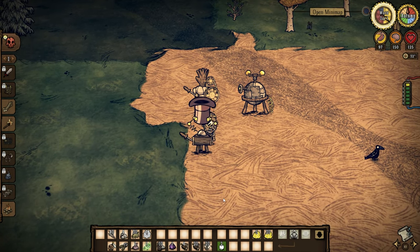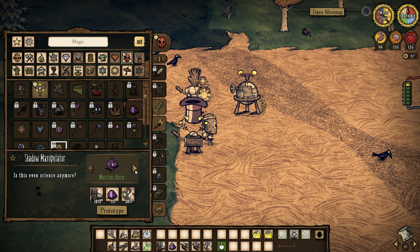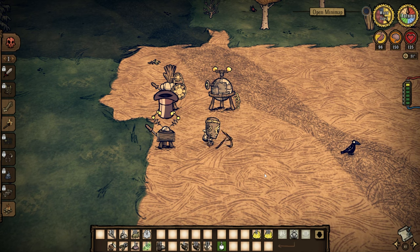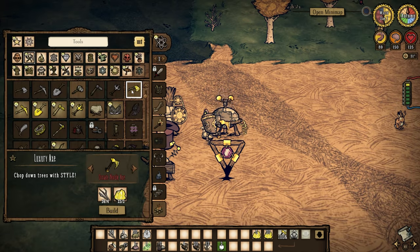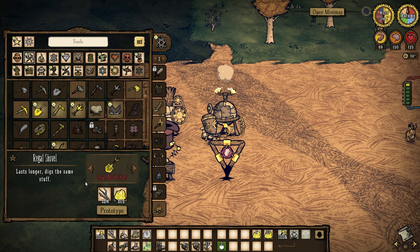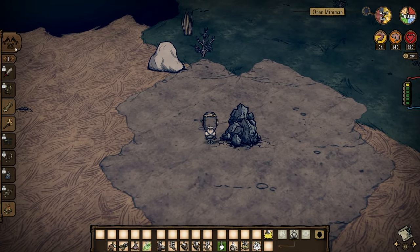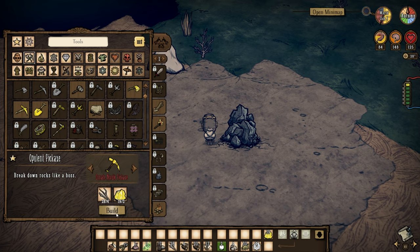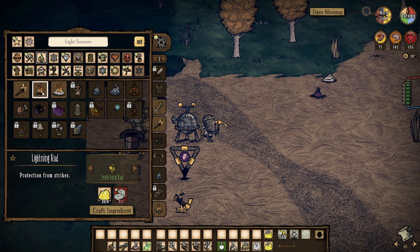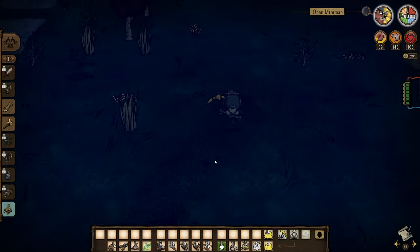Look at all the items you can craft, what they do, and what you need to build them. I guarantee that a lot of those things are either just lying on the floor somewhere or are much easier to gather than you think. Items crafted through one of these machines are also prototyped, meaning you can craft more of them without having to come back to your base. It's a pretty good idea to prototype important tools and refined items early on, even if you don't particularly need them, because then you can craft them when you do.